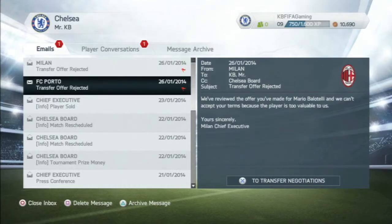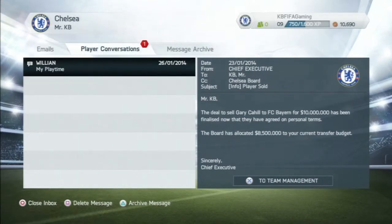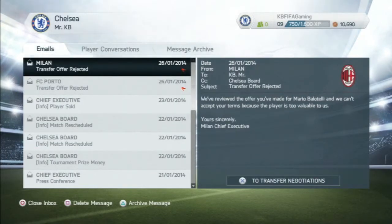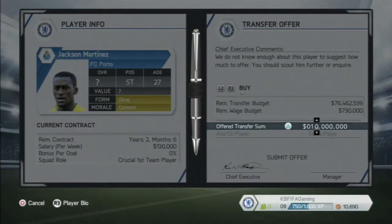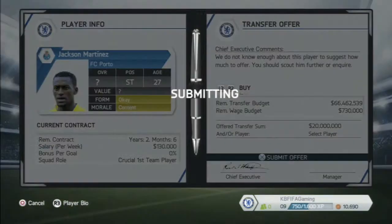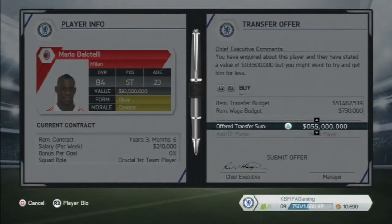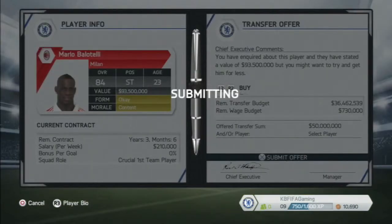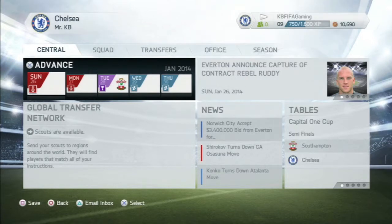As we move along, Milan and Porto have both rejected our offers for Balotelli and Jackson Martinez — saying the players are too valuable and they don't want to sell. But I think we can tempt them with a bit more money, so we offer Jackson Martinez 20 million and up our Balotelli offer to 50 million to see what they say. This brings the end to the episode — our next game will be the second leg of the Capital One Cup semi-finals against Southampton. Thanks for watching guys, and I'll see you next episode.